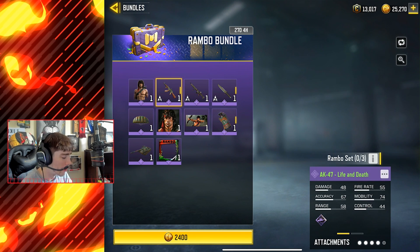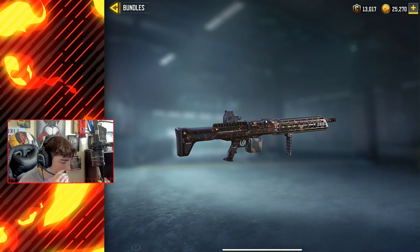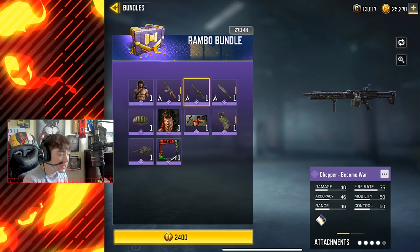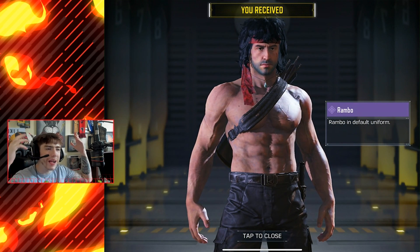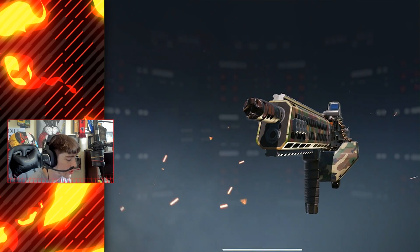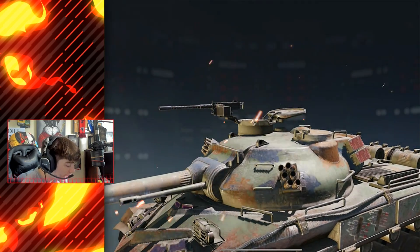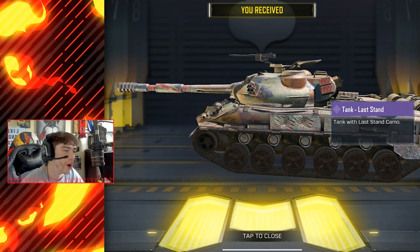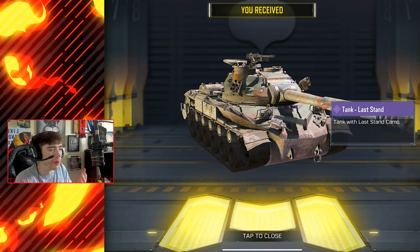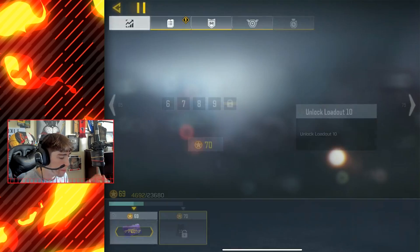Gotta be honest — he doesn't look that great in Call of Duty Mobile. Let's look at his guns: the AK-47 Life or Death, nothing special really; the Chopper Become War, it's really just a basic camo pattern. I don't really know what to say about this bundle. You got the knife, the smoke grenade, Gorilla, and a tank skin — I didn't even notice that. The thing I really care about is obviously Rambo. The weapons aren't even that crazy; the knife is Rambo's knife, but in this game when you've got some crazy nice weapons, a plain knife can't really compete.